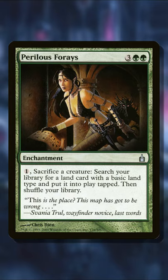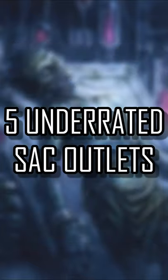You can pay a mana and sac a creature to search your library for a land card with a basic land type and put it straight into play tapped. All five of these are totally Commander playable, and you should look into them.